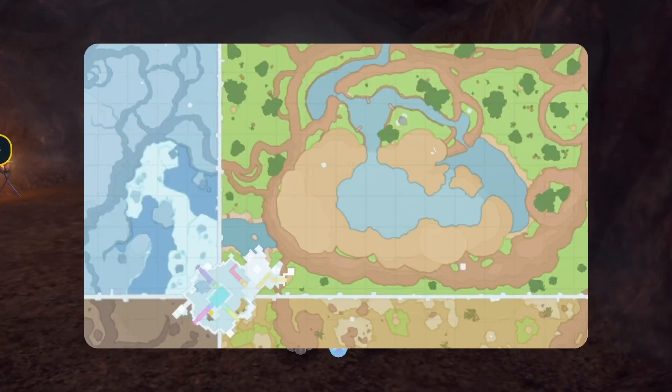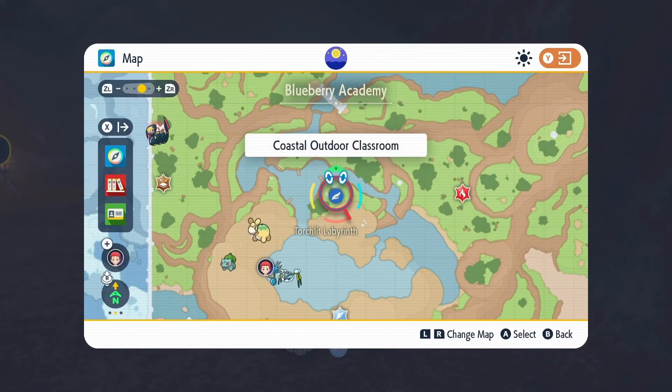So, step one, as always, is to go to a specific location. In this instance, it is going to be the Coastal Outdoor Classroom.